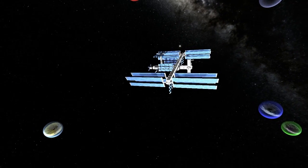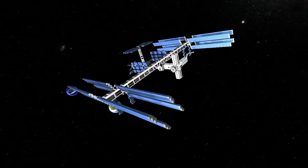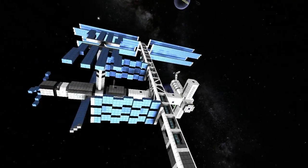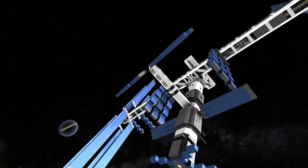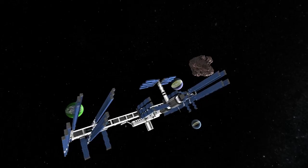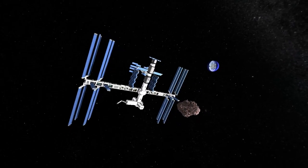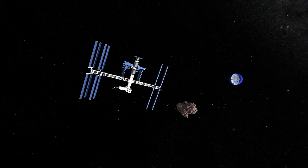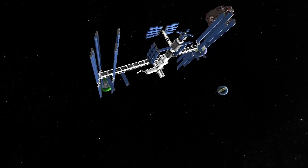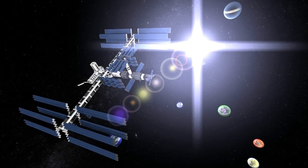Welcome back guys, today we're going to be taking a quick look at a solar sailor design by hi guy. This is the International Space Sailor, and as you can see it's modeled after the ISS. I really like this design — when you come at it from a distance it looks pretty authentic. I'm just going to back off so you can see it from a distance, because it looked truly amazing when I was coming in and flying in on it. Another unique design for the solar regatta.